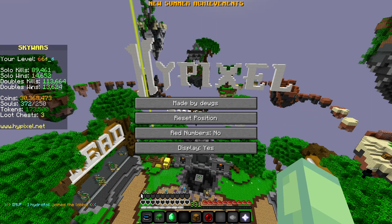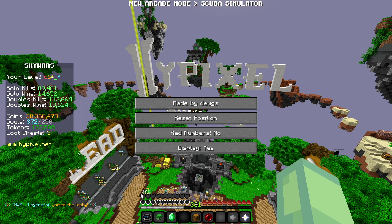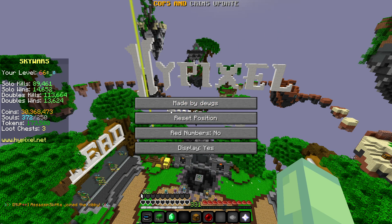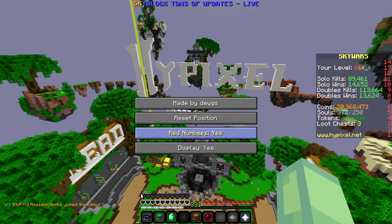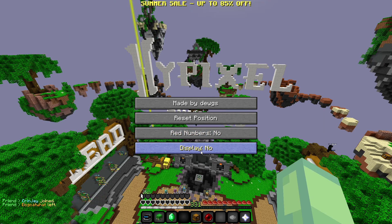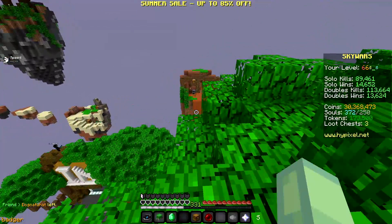The sidebar doesn't really snap onto anything, which can be a problem. But you can reset the position, toggle the red numbers — which I've always had off — and you can turn the display completely off if you want. That's really all this mod does.